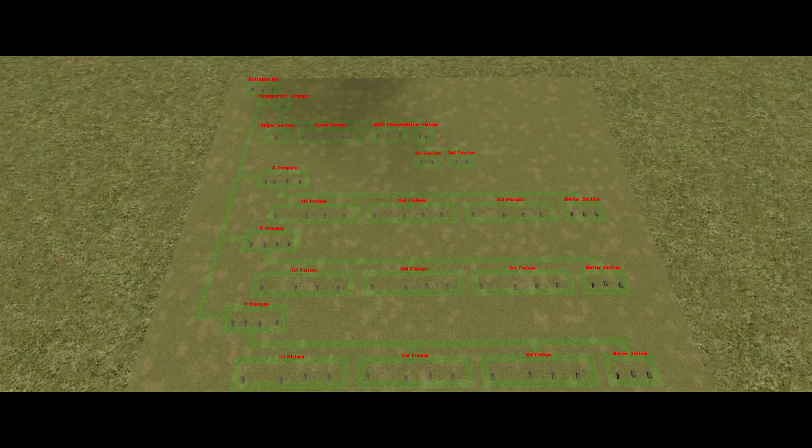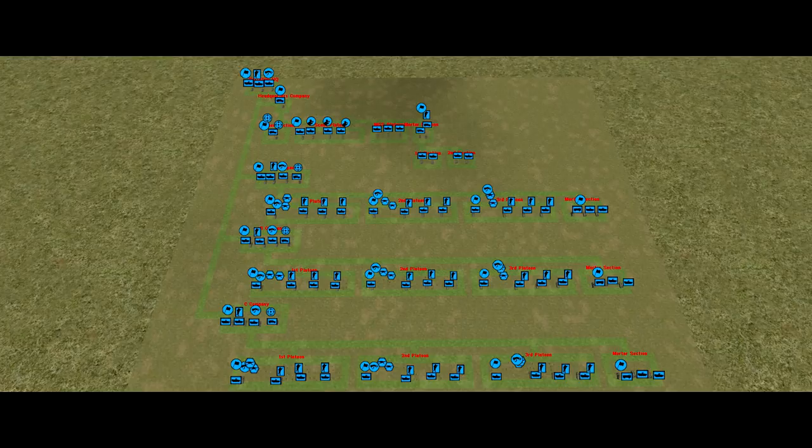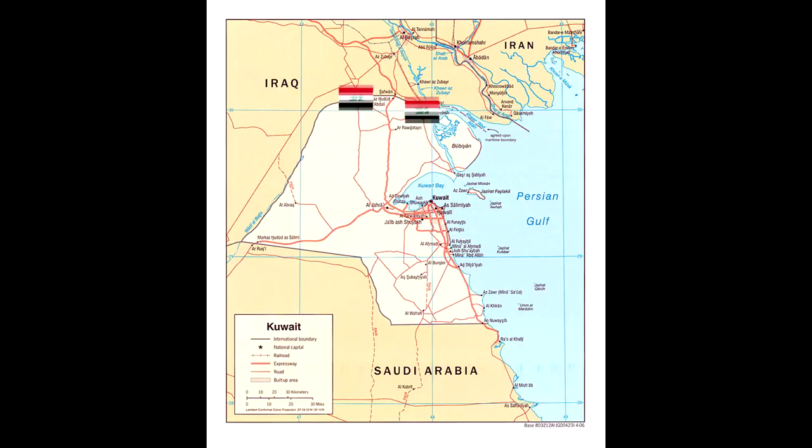The SBCT, or the Striker Brigade Combat Team, has a fairly interesting backstory. It doesn't share the same World War II roots as a lot of other formations. It's a concept that came about as a result of Operation Desert Shield in the First Gulf War and Operation Allied Force in the Balkans. In Desert Shield, once the Iraqis invaded Kuwait and were hanging around the Saudi-Kuwaiti border, the US needed to very quickly deploy a force to defend that border.